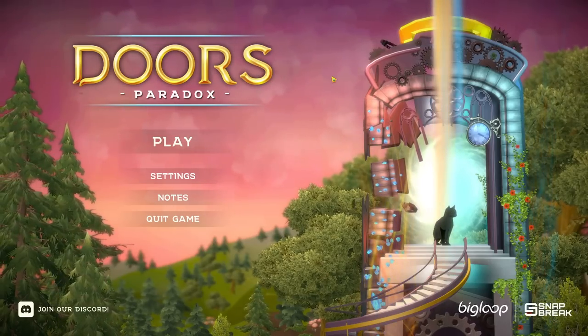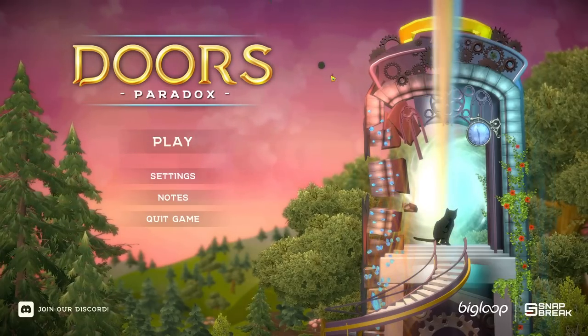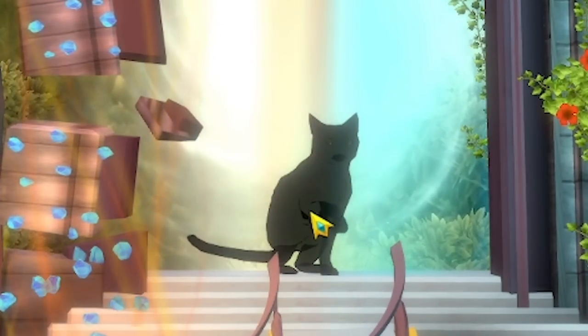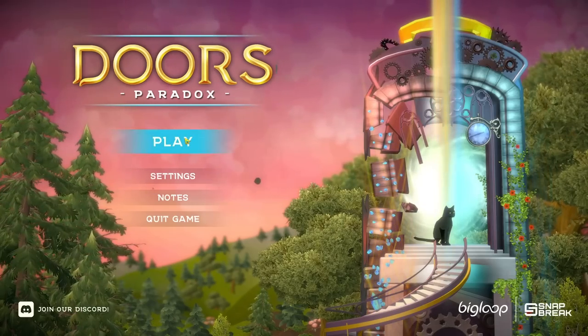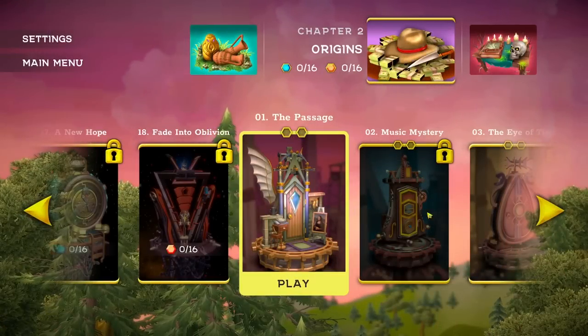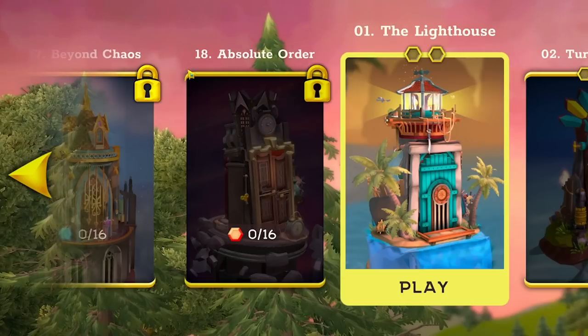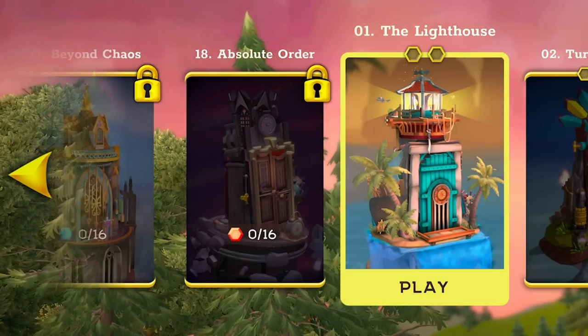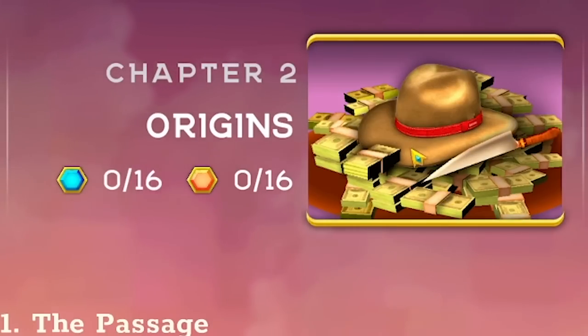Hello, fellow engineers, and welcome back to Doors Paradox. This is a really cool sort of puzzle escape room game about following a cat through different doors and trying to unlock them. Previously, we played the demo version, so this is the full version, and there's so many levels. There's three different chapters and each one has 18 different levels. I feel like giving myself a little bit of a challenge because I have played this before. We'll start off on chapter two, which is called Origins, quite ironically.